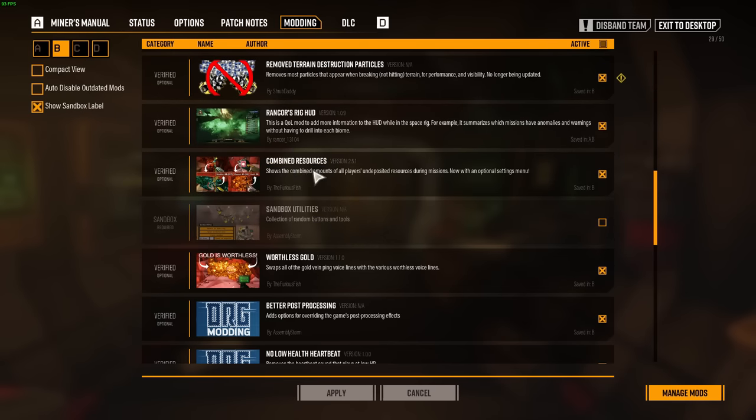Combined Resources is a big one. This allows you to really optimize public or non-vocal speed play because you can see the total inventory of your entire team at the bottom of your screen at all times. The biggest boon is seeing when someone's carrying the remaining secondary objective — if we get to the Hearthstone room and I see we're missing six Apocca Blooms but the team has eight in their pockets, I literally don't have to think about that for the rest of the mission.